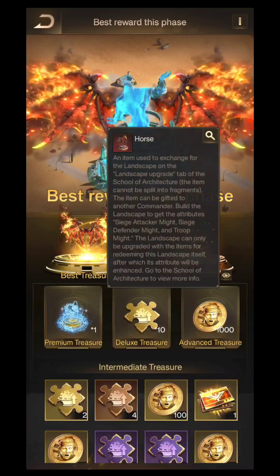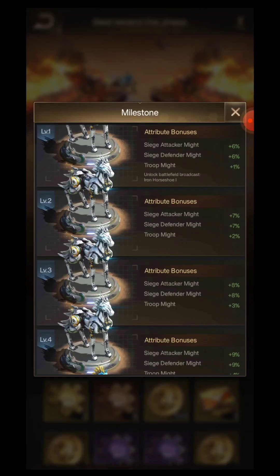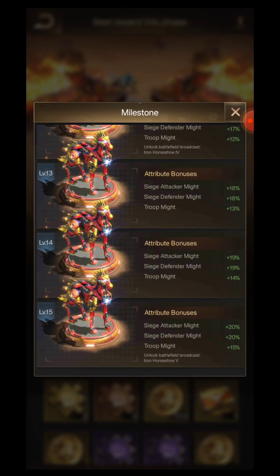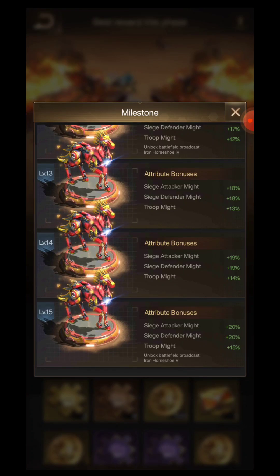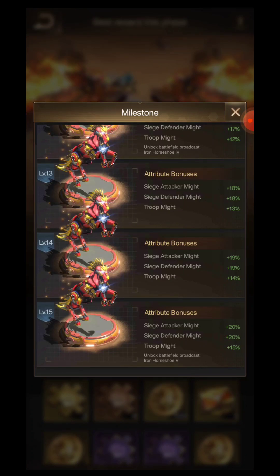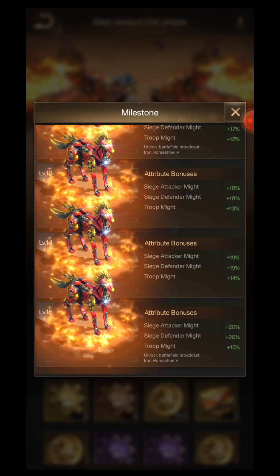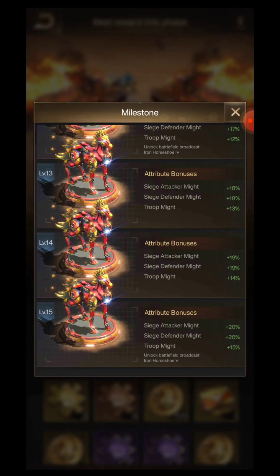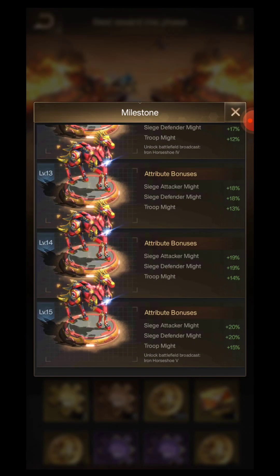Today I'm going to talk about the latest brand new horse landscape item. This is very powerful — you can see the power gain: Siege Attacker Might 20% and Troop Might 15%. That is very important because the first two bonuses are Siege Attacker and Siege Defense.